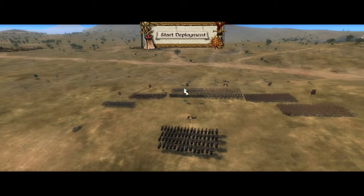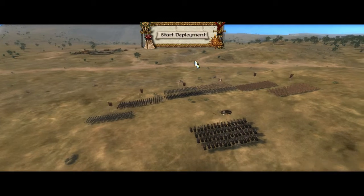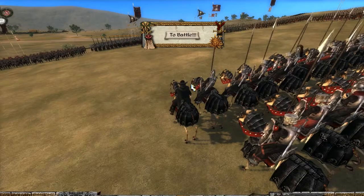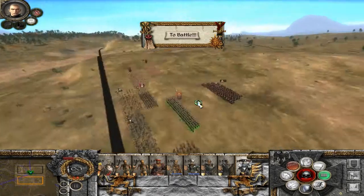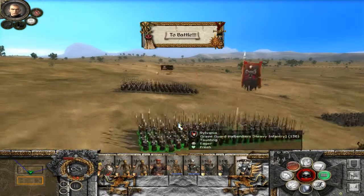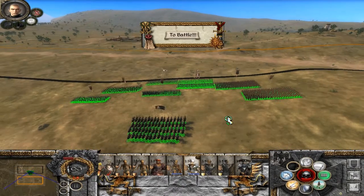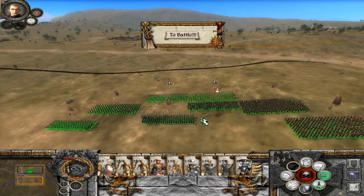Bienvenidos a otra batalla más. Esta vez, de camino a los reinos fronterizos, nos hemos encontrado con un ejército que puede ser que se haya enterado de nuestra incursión, puede ser que no. Contamos también con un regimiento nuevo: alabarderos de la guardia de los túmulos, porque Manfred se ha encontrado un túmulo de camino. Vamos a montar la formación.